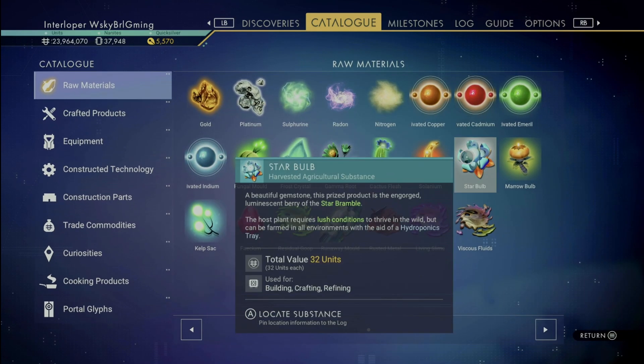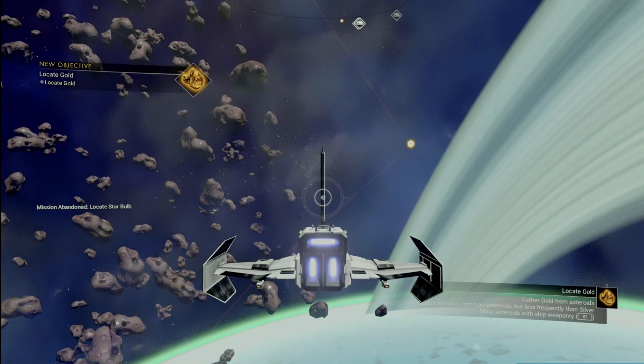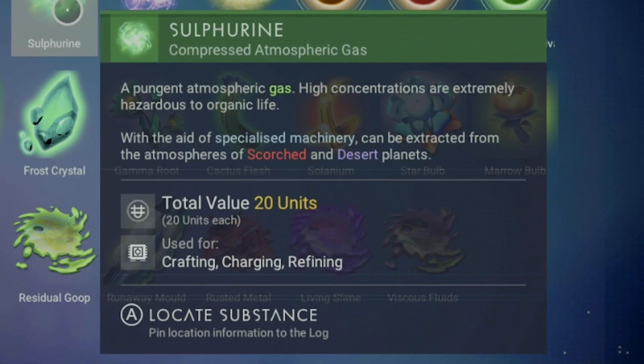Unfortunately, this only works for certain raw materials, so if you click on it and see a message that says 'locate substance,' you're in luck.